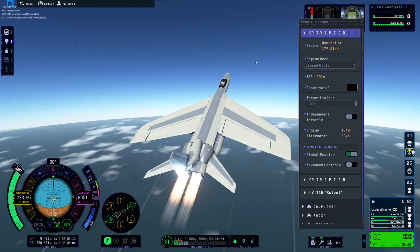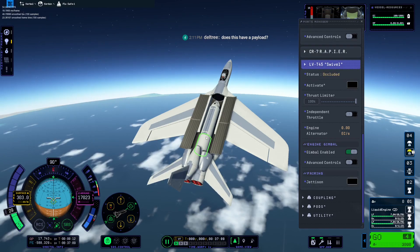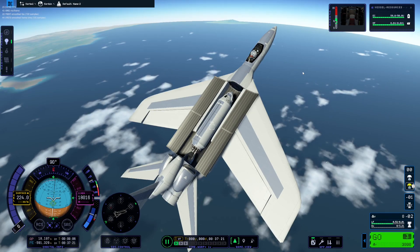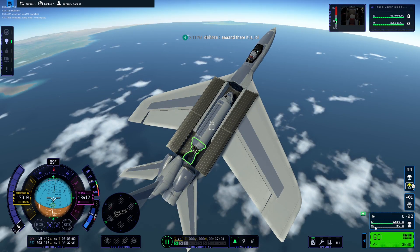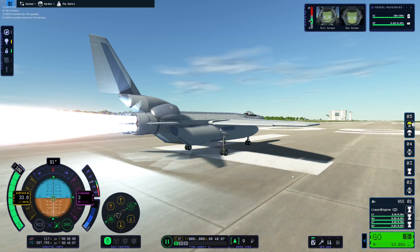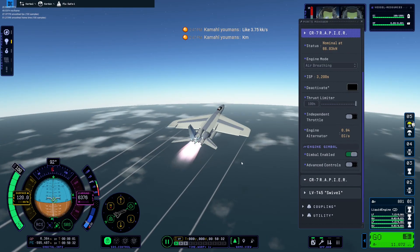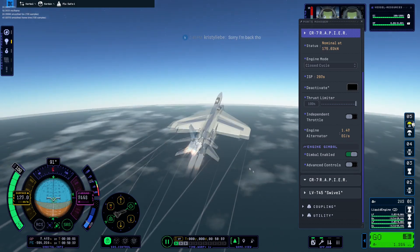We have large control surfaces because this thing needs to be stable at a very high altitude. Once we reach around a hundred meters per second on the surface, we need to switch the engines. They're nominal at 65, so we may as well just switch them now. Now we got to push the envelope.